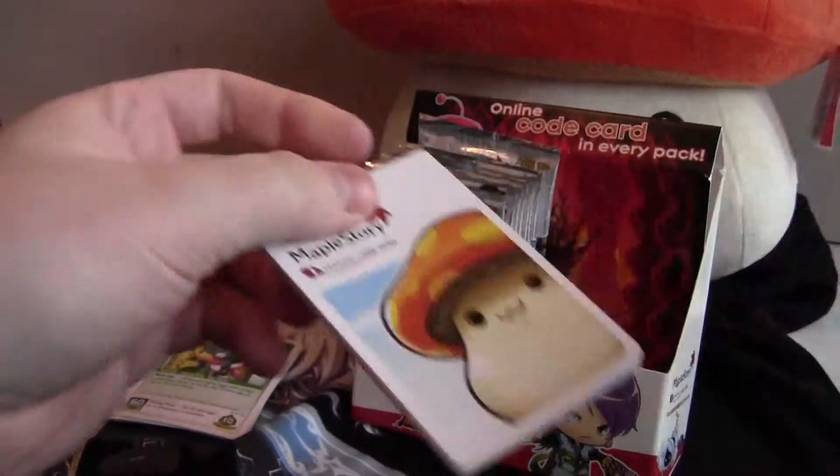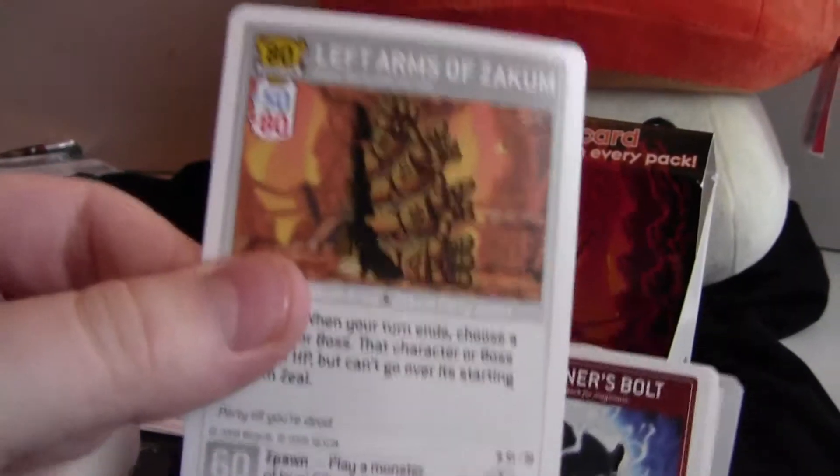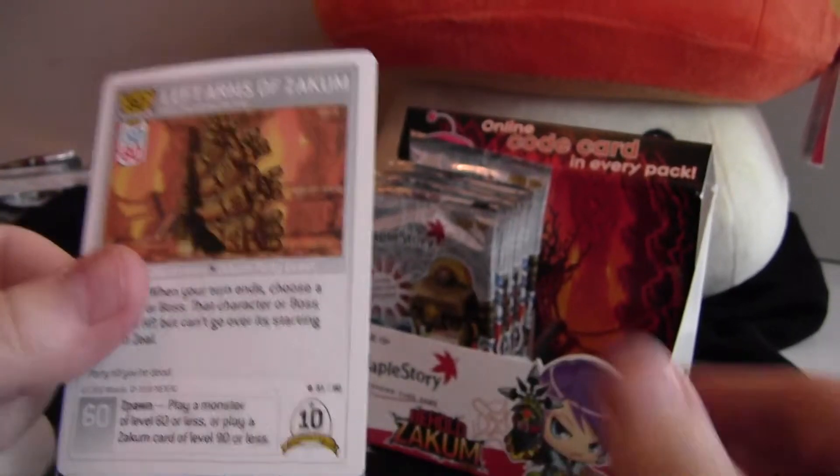Come on, left arms of Zekum, show yourselves. Okay — Boogie, Ice Sentinel, a Blinn... yes! Left arms of Zekum, finally! Now I have the full Zekum package complete.